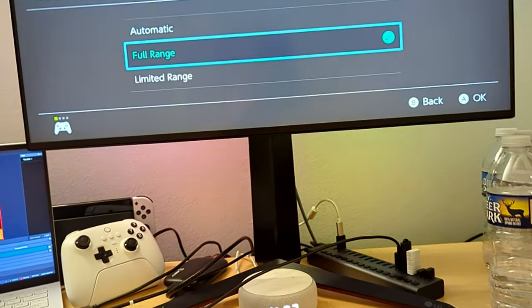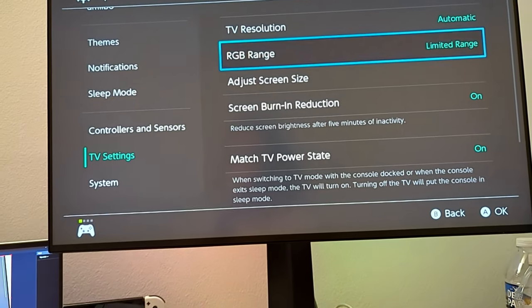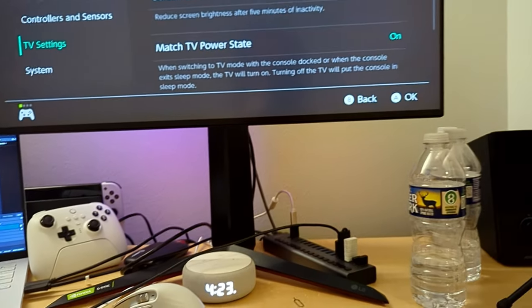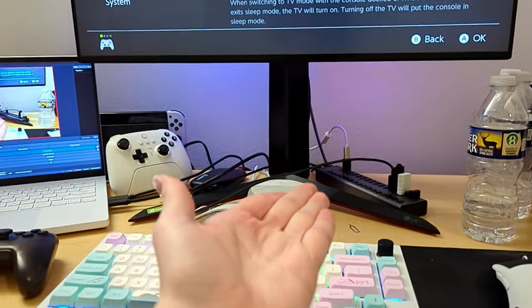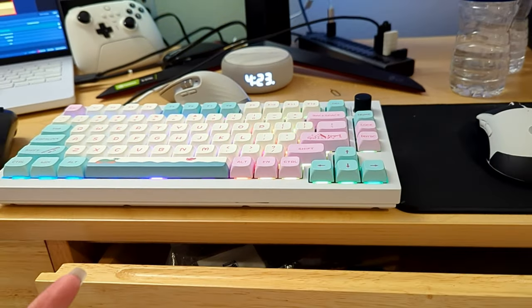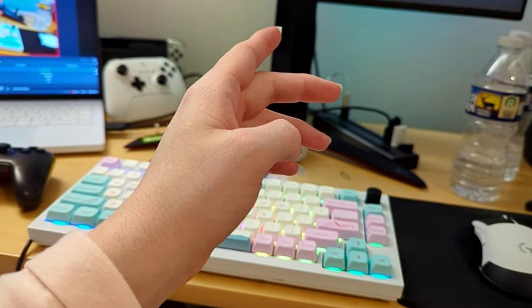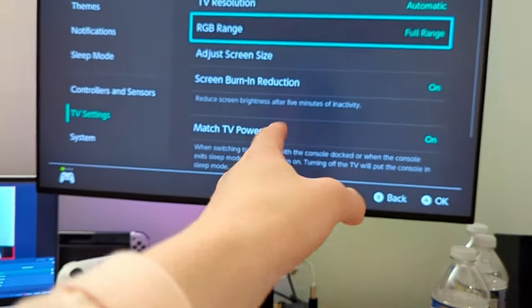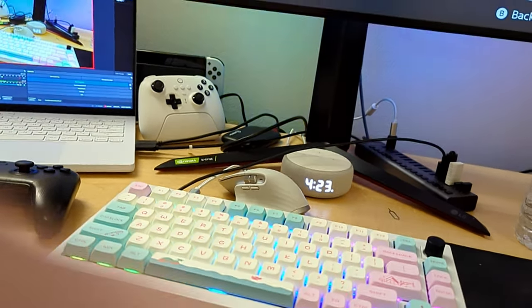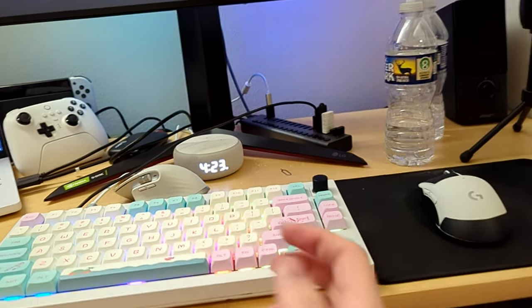Set it to full range, because normally it doesn't do that. If I go to Auto and then flip to Limited, you'll see nothing changes — that's because Auto is using Limited when it should be using Full. The Switch natively outputs full range, and if it converts to Limited, you can get errors. We want to minimize conversions. Full range also shows more colors than Limited, so that's a plus.